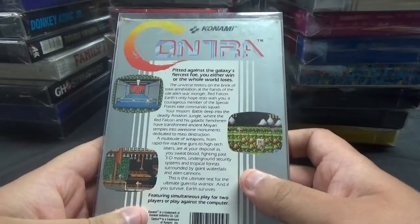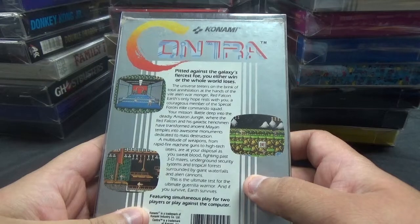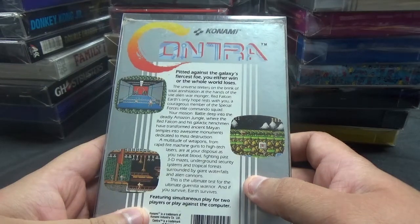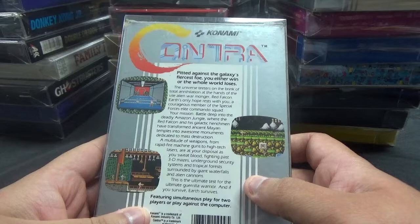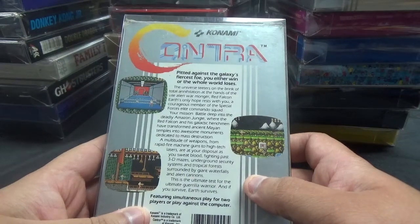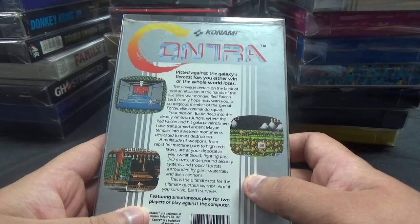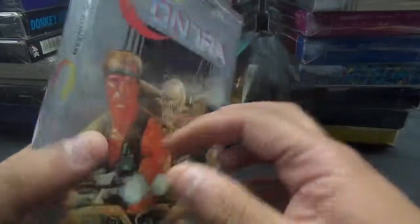Next up, Contra from Konami. Pitted against the galaxy's fiercest foe, you either win or the whole world loses. The universe teeters on the brink of total annihilation at the hands of the vile alien warmonger, Red Falcon. Earth's only hope rests with you, a courageous member of the Special Forces Elite Commando Squad. Battle deep into the deadly Amazon jungle, where Red Falcon and his galactic henchmen have transformed ancient Mayan temples into awesome monuments dedicated to mass destruction. Featuring simultaneous play for two players or play against the computer.